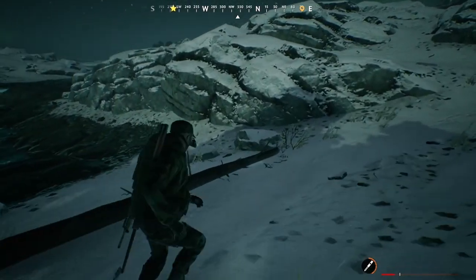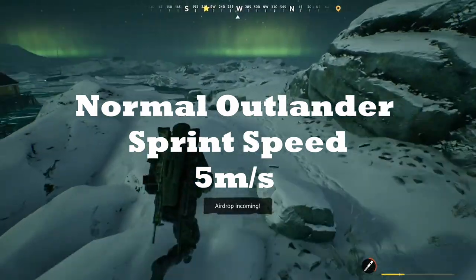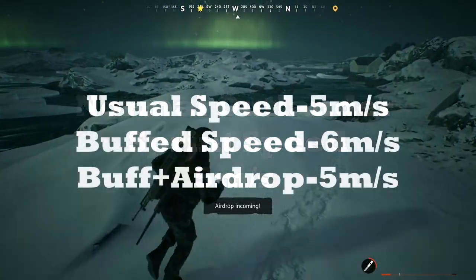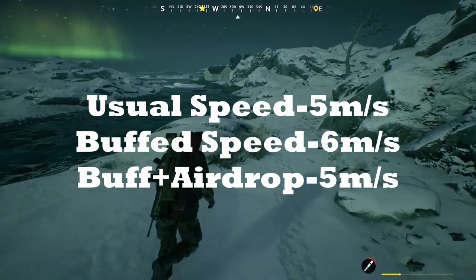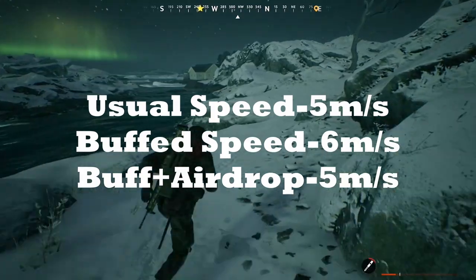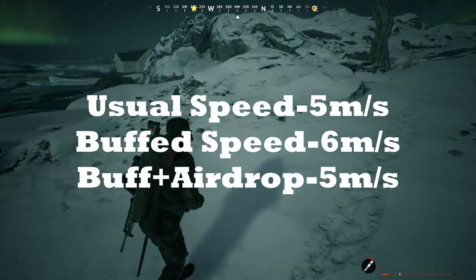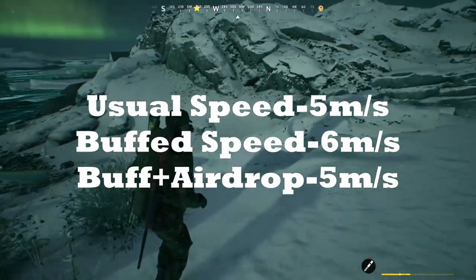In regards to sprint speed, the average outlander can usually sprint at 5 meters per second, regardless of carry weight, because carry weight does not affect sprint speed. This consumable will change that, increasing your speed by 20%, or 1 meter per second faster, to 6 meters per second while it is being used. However, if you are holding the airdrop, it's not going to do anything.